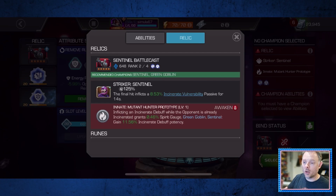It's important to note that this specifies incinerate vulnerability, which means it is not going to work against mutants because Viv applies plasma to mutants instead of incinerate.